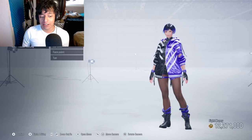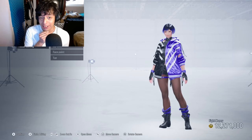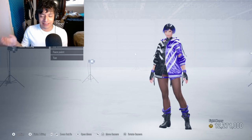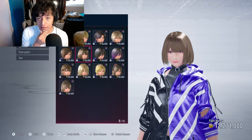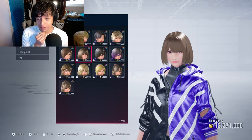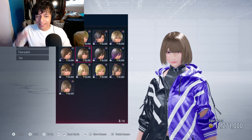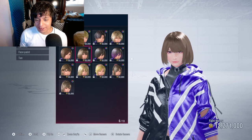Next up, we're going to be customizing Reina. The character I'm going to be trying to create with Reina is Kugisaki Nobara from the Jujutsu Kaisen series. The reason I'm doing this is because the voice actress for Nobara also voices Reina in Tekken 8. I really wish I had reference images, but my phone is literally charging away from me, so I'm just going to wing it.